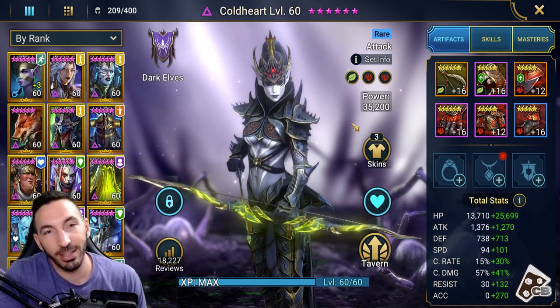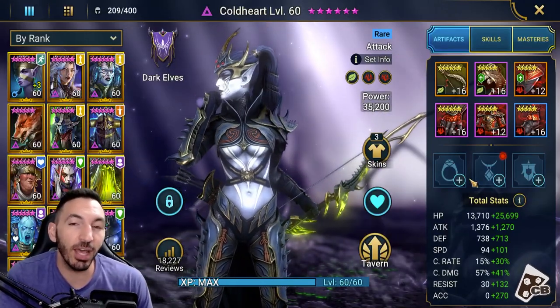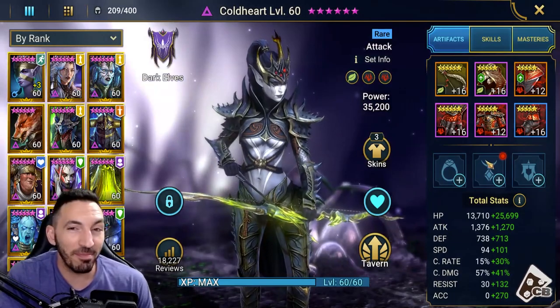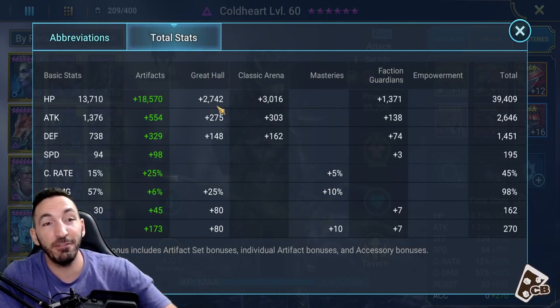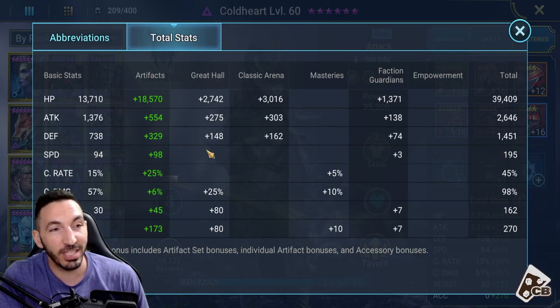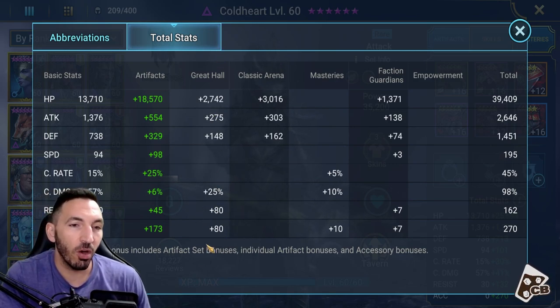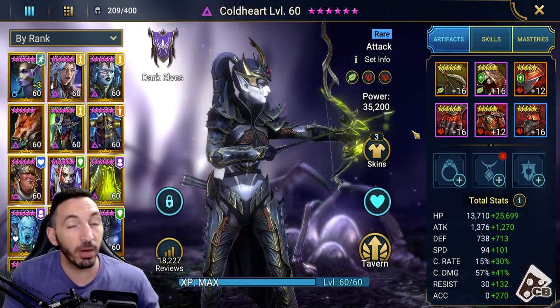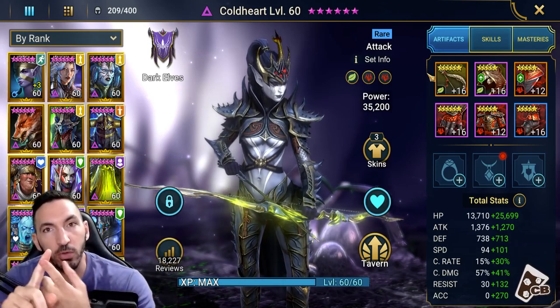This is the real Cold Heart I want to be showing for this video. You'll see that I don't have any rings, amulets, or banner - that's the striking thing you notice immediately. That is not recommended, but I'm doing this because of my Great Hall bonuses. I do get a lot of both health and defense - look at that: 2,000 health, 275 attack, 148 defense. This would have been higher if I had rings, amulets, and banners equipped. I also get crit damage, resistance, and most importantly accuracy - all of which I would have gotten from my ring, amulet, and banner.